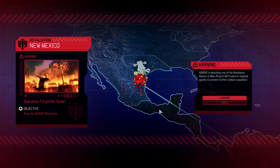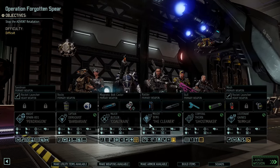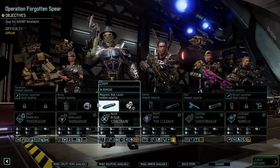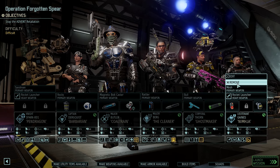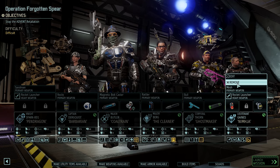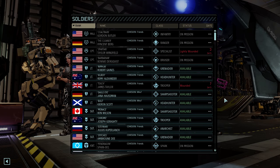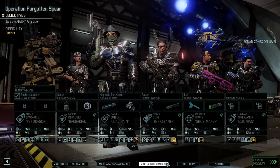Advent Retaliation. I guess we've not had retaliation in a while. We don't have to go very far for this one. I might just bring this exact squad — or I could bring Julius to get three frost bombs. That might be useful for a retaliation mission. Let's bring Julius for this one.